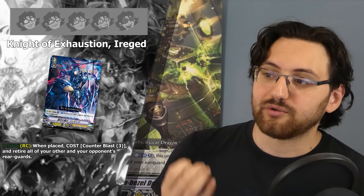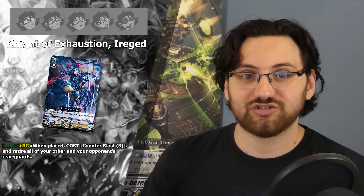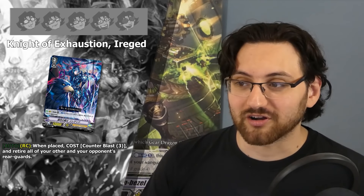The first card with actual skills is the grade 2 Spal Bao. It has the ability: auto rearguard circle - when it attacks, this unit gets power plus 10k until the end of the battle, and at the end of the battle retire one of your rearguards. So it's basically an 18k attacker that forces you to retire something. This is going to be one star because it's an 8k grade 2, which already isn't great, and retiring a unit just for a 10k power buff isn't that great either. Another interesting unit is the grade 3 Knight of Exhaustion Irrigat, whose ability retires all of your other and your opponent's rearguards for a cost of three counterblast on a grade 3 with no force marker. I cannot see the use of this card in any situation, so it gets one star — it's probably just a joke card.